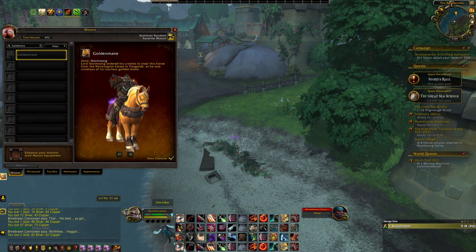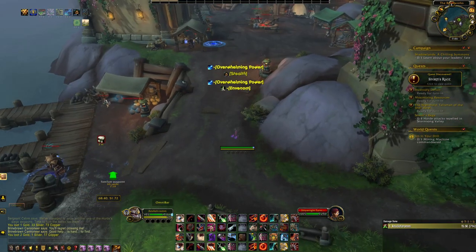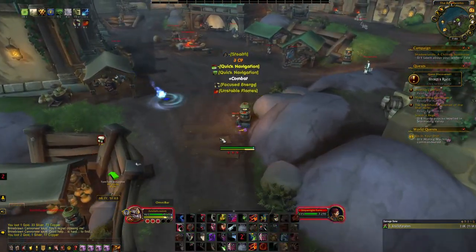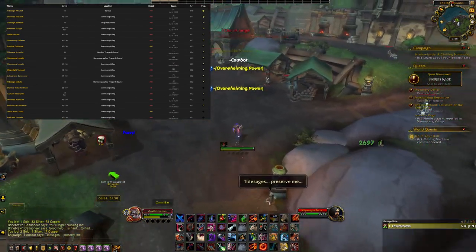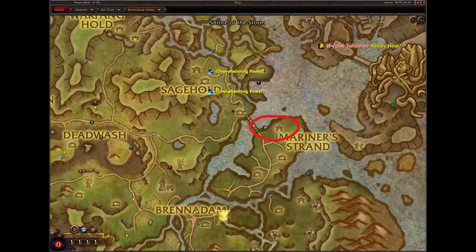Next is the Golden Mane. You can get this mount by either buying it off the Auction House, or by farming it from these mobs that are scattered across Stormsong Valley — they all have a very low chance to drop the mount. The best location to farm for this mount is this area of Stormsong Valley.